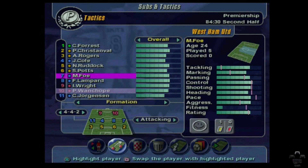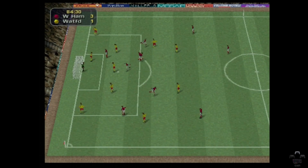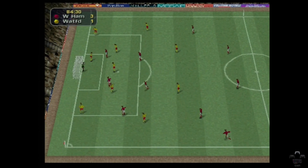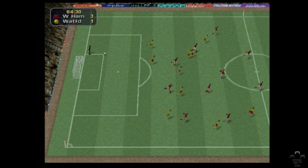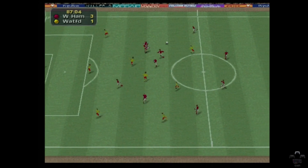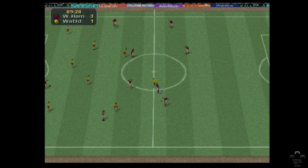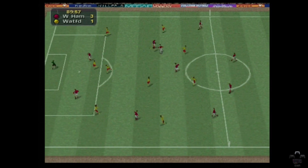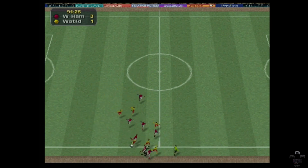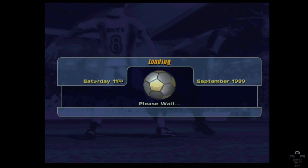Two subs for the last portion of the game — we'll have Foley for Carrick, and Cole for Sinclair. The game is in the bag. I'm very confident we're going to win this. Would have been nice to be a bit more convincing but 3-1 is convincing. Conceding the goal is what I didn't really want, but 3-1 — you can't argue with that. Very very happy.